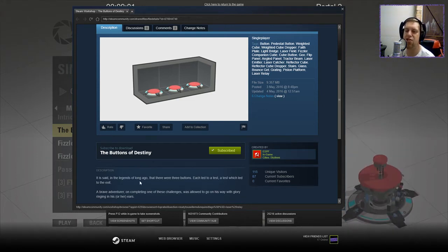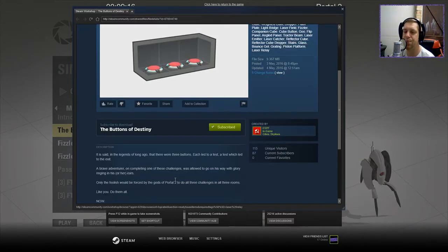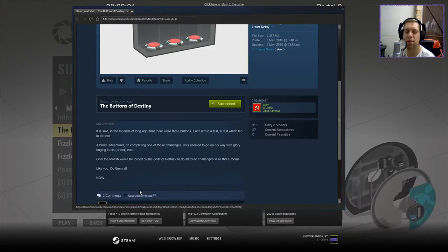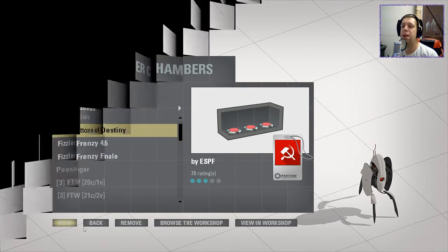It is said in the legends of long ago that there were three buttons. Each led to a test — a test which led to the exit. A brave adventurer on completing one of these challenges was allowed to go on his way with glory ringing in his or her ears. Only the foolish would be forced by the gods of Portal 2 to do all three challenges in all three rooms. Like you. Do them all. Now. Alrighty then. Let's jump into the map.